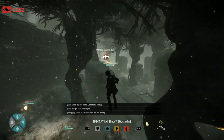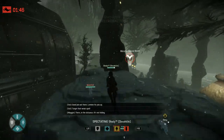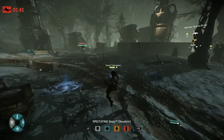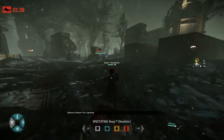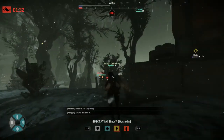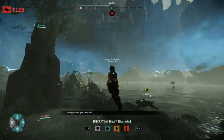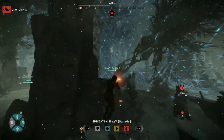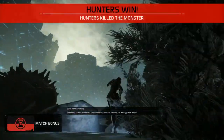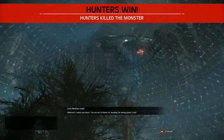The monster actually did himself a disservice — he scared some birds, so the hunters now know roughly where he's heading. That might be trouble for him, especially while he's still trying to build up armor. They did end up finding the monster, and our assault is doing heavy damage to his health. The monster was trying to feed on an elite, but this is going to be the end for him. He has no armor and a sliver of health — any damage the assault does is basically a KO, and that is a win for the hunters.